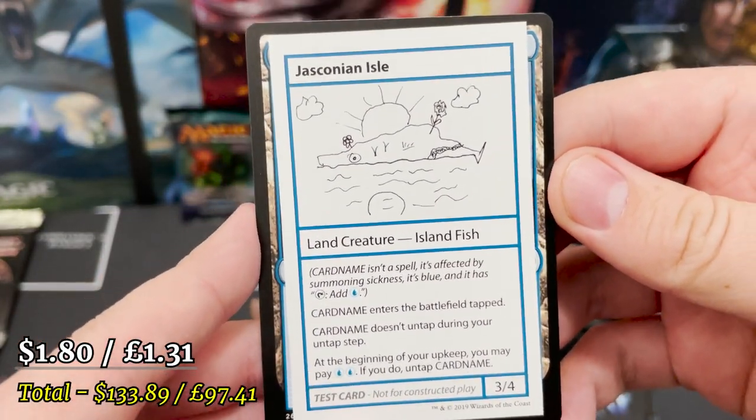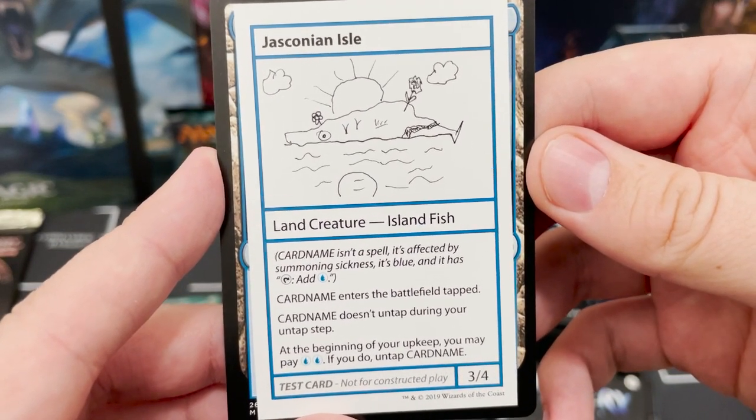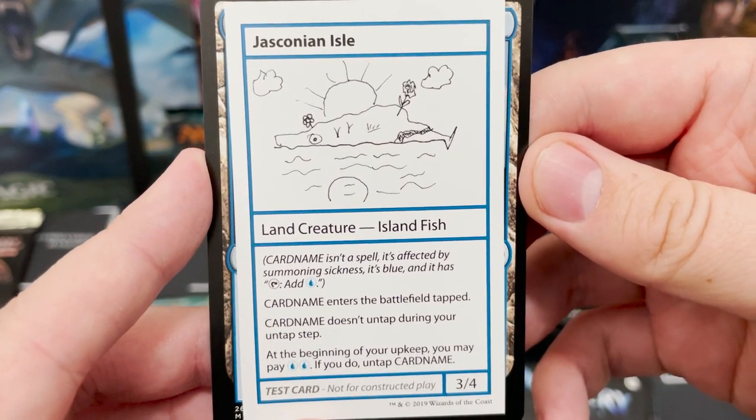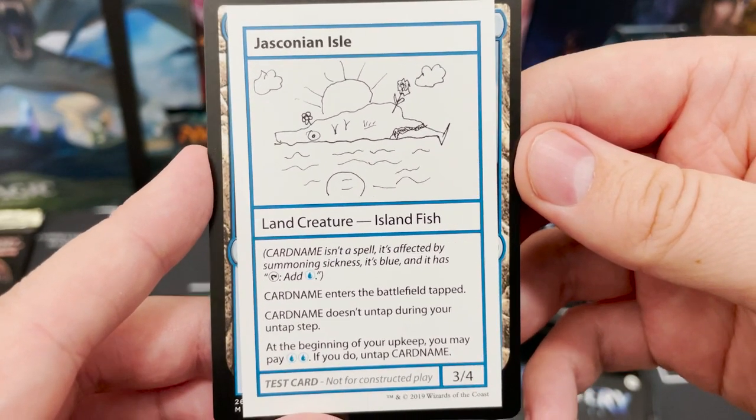Sliver Hivelord — Sliver creatures you control have Indestructible. That is dirty! Jasconian Island Fish — it's like if a Rix Maadi decided to turn into a fish. Is it already a fish? I don't know. I am absolutely waffling because I'm so excited.